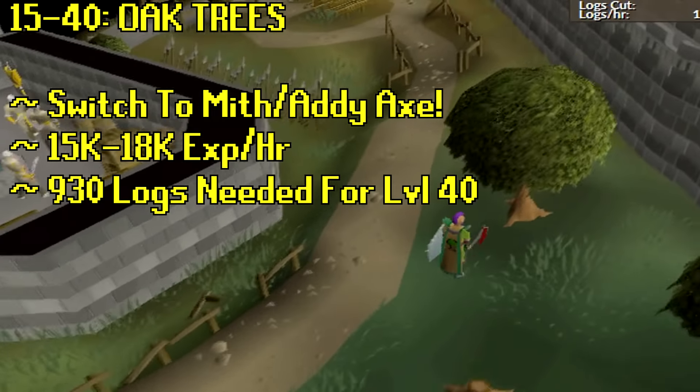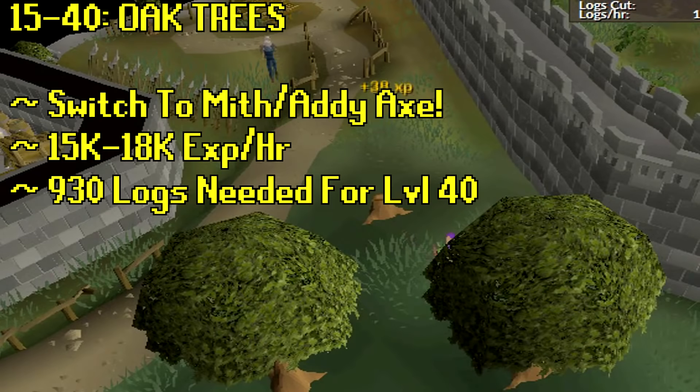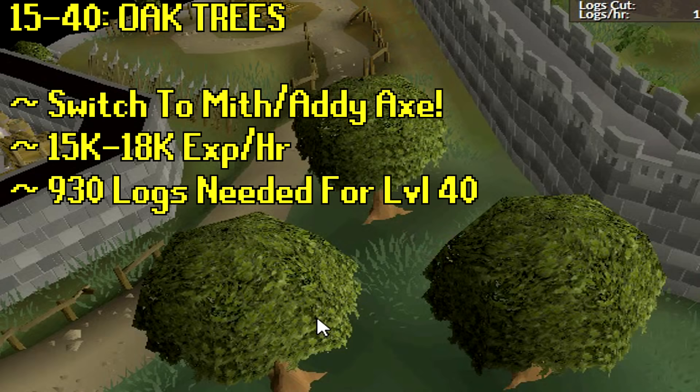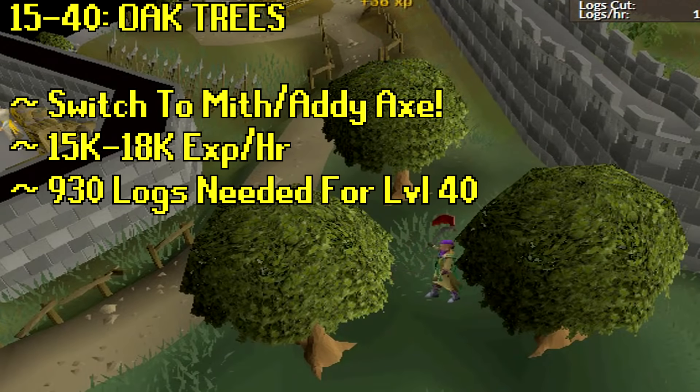Moving on to oak trees at levels 15 to 40 — switch to mithril and adamant axes. Definitely always be trying to upgrade your axe as you unlock higher levels. You could be getting about 18K XP an hour, and roughly 930 logs are needed to reach level 40.